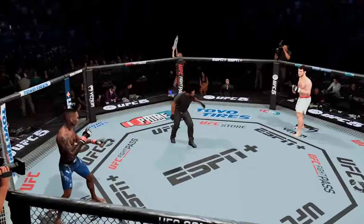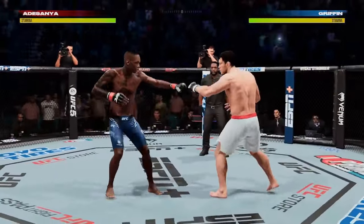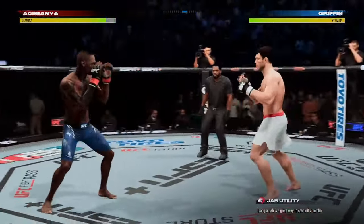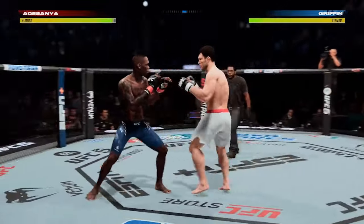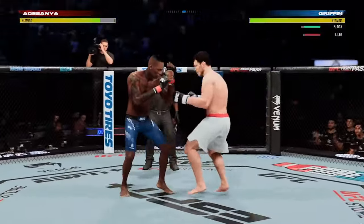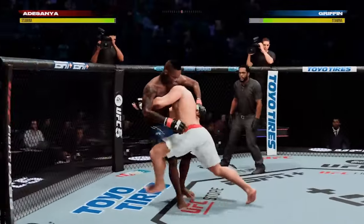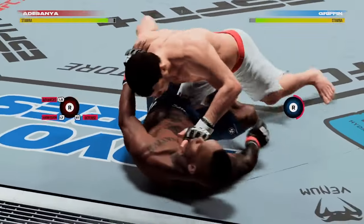Ready to fight? Ready. Do it. He came into the UFC as one of the hottest prospects the Octagon had seen in years, and Israel Adesanya has done nothing to diminish that hype. He stuffed 12 takedowns in his UFC debut, and the expectation is that most opponents are going to try to ground the Last Stylebender. Let's see if he can keep this fight upright tonight.